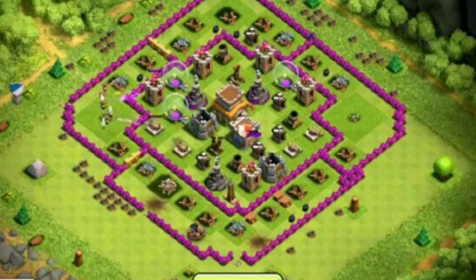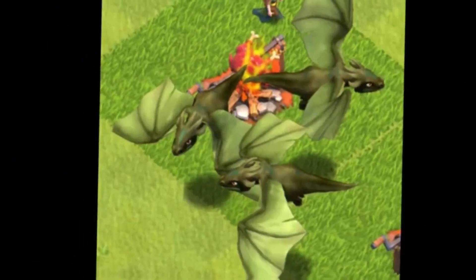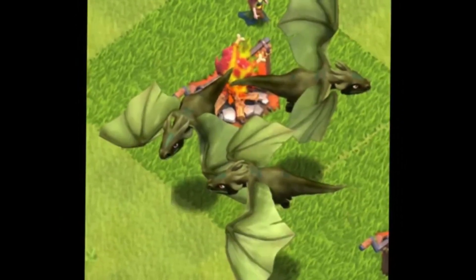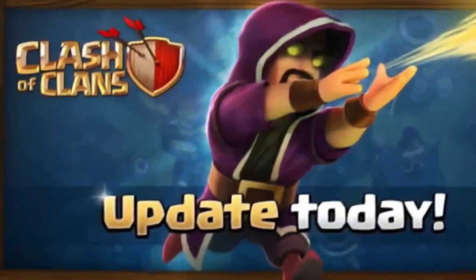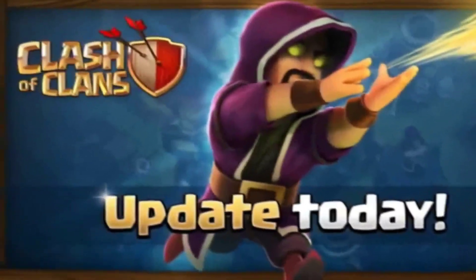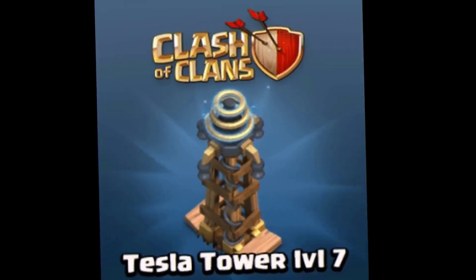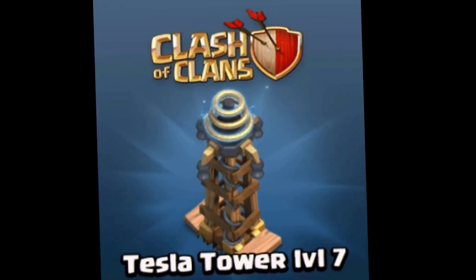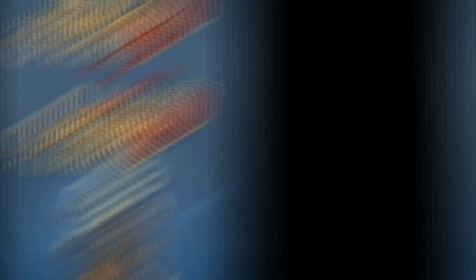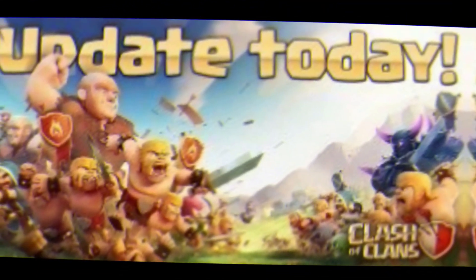This game is called Battle Royale. On August 30th, we will get a new update. This update includes the Hidden Tesla, a new weapon in the Clash of Clans game. This update is called Town Hall 7 and is added to the new decoration of flags.